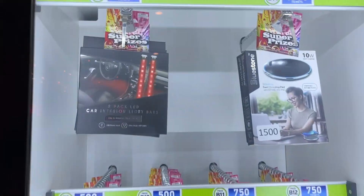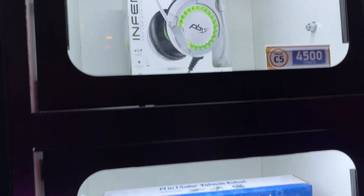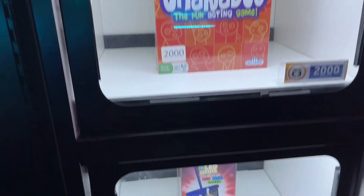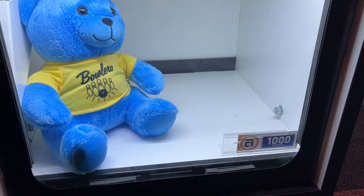There's some LED strips and a wireless charging pad, but over here is the larger stuff. It's $4,500 for the gaming headset, $3,500 for the build of solar vehicle robots, $2,000 for the party curates, $1,500 for the flashing tumbler, and $1,000 for the Bolero bear.